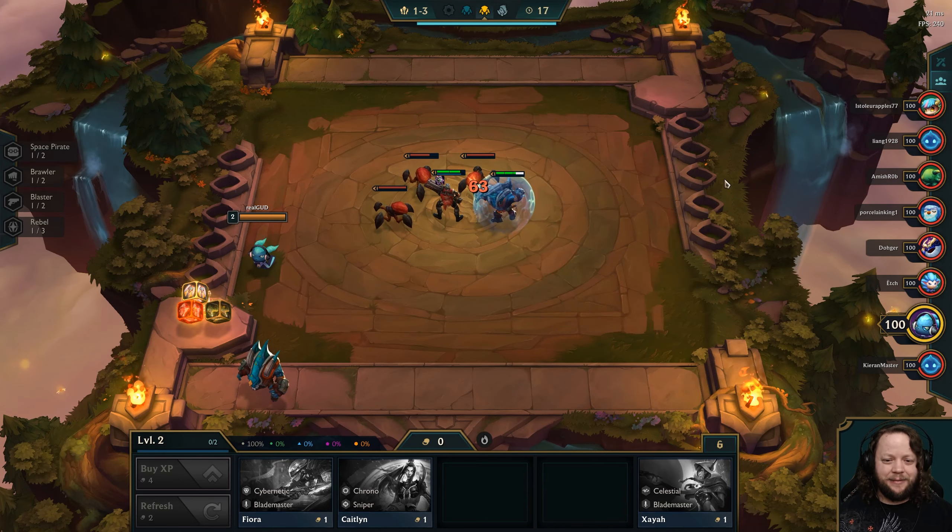We don't really have a Vanguard synergy or an Infiltrator synergy here. It might actually be better to put Nico and Rakan out, but I'm going to let this first round kind of go. I will hold on to Syndra for the moment, because we also have Star Guardian Nico. I probably could have kept our other Star Guardian and gotten to three Star Guardians, but I don't know if we'll need it.